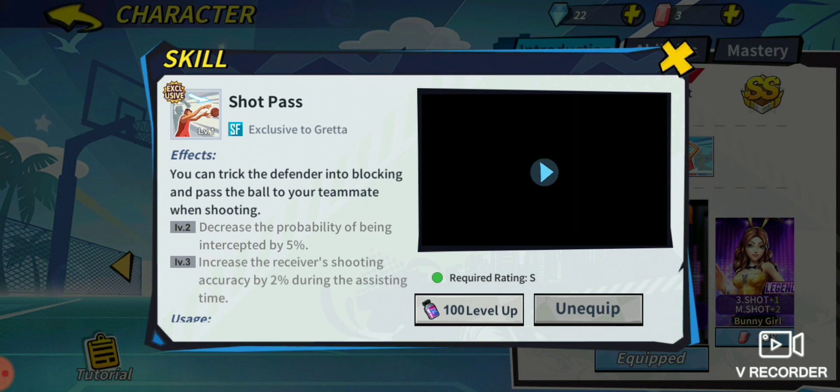You can trick the defender into blocking and pass the ball to your teammate when shooting. At level 2, decreased probability of being intercepted by 5%. At level 3, increase receiver shooting accuracy by 2% during the assisting time. The best way to use it is to get assists, especially if you're using a point guard. This pass will also be harder to intercept than a regular pass.